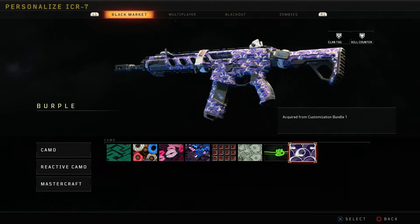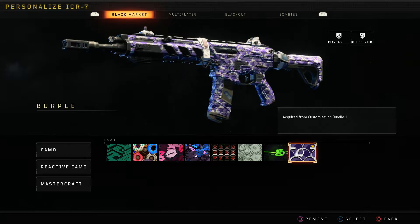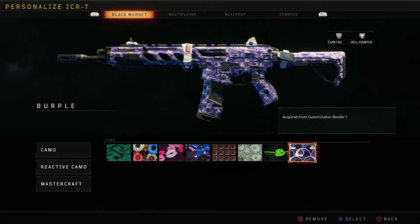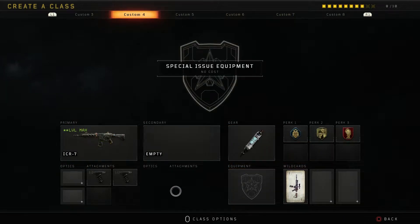Yo guys, I really like this camo — the purple camo. I'm vibing with it, it looks really dope actually. Hold up, let's hop into a game real quick and check this out.